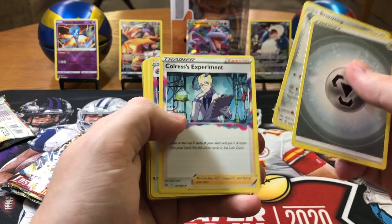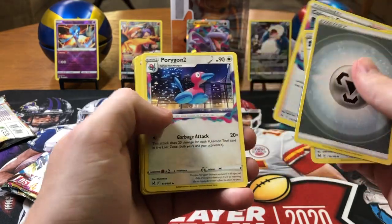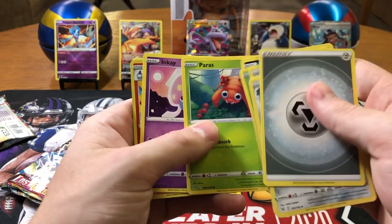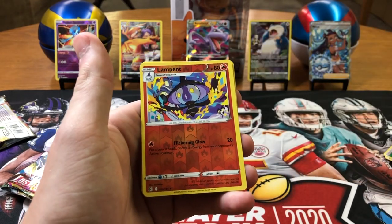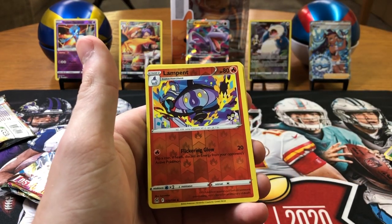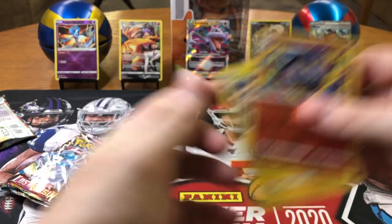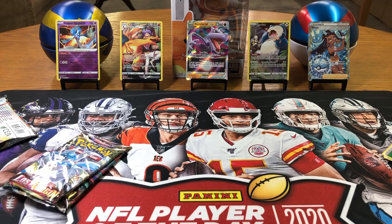Steel, Bronzong, Colress's Experiment, Porygon2, Blipbug, Finneon, Spinarak, Inkay, a Lampent — so like a lamp — reverse, and a Smash. Two packs left.